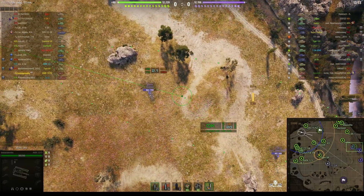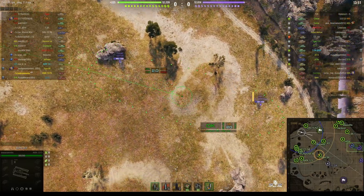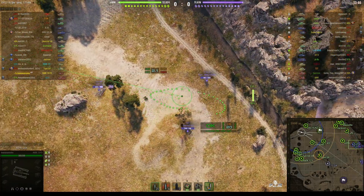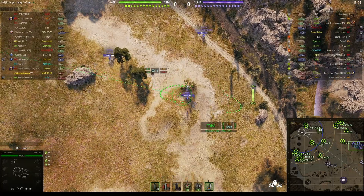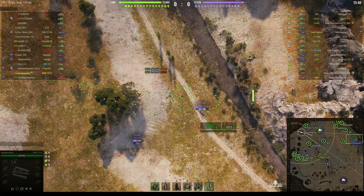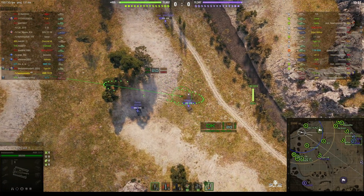You can see enemy tanks making their way up the east side of the map. It's a tier 7 game with tier 6 tanks in it, and the T-29 is the top lead tank on the enemy team.